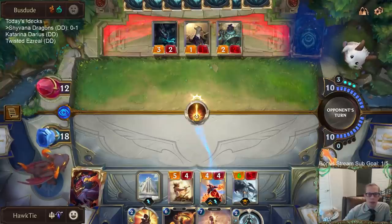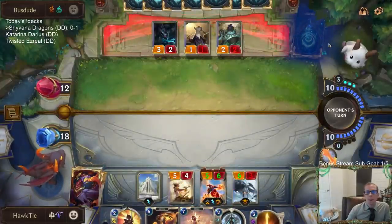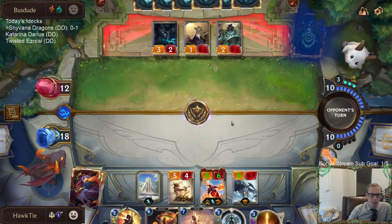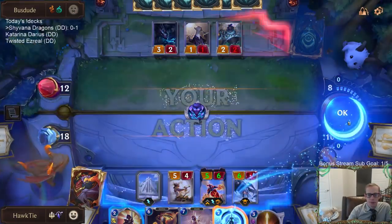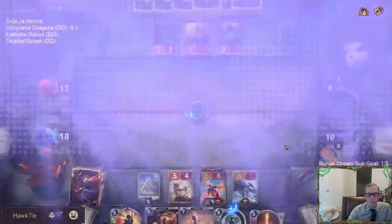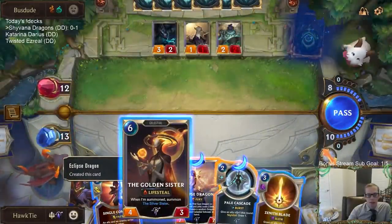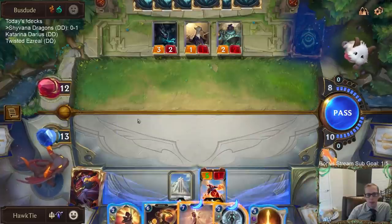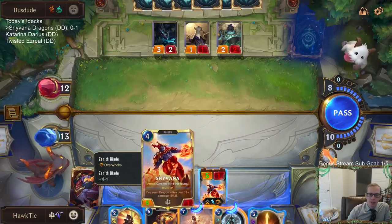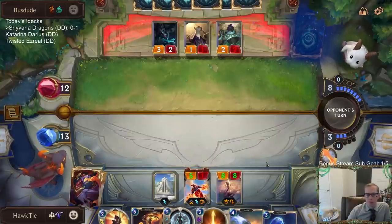This would mean Shyvana would survive Pack Your Bags. I don't think they're fishing for it — I think they absolutely have Pack Your Bags and just wanted me to play more things before casting it. This puts us to 13. Golden Sister would heal me, but I don't get full use out of Golden Sister plus Single Combat right now. Maybe I'll wait and go Eclipse Dragon first — that also has the ability to level up Shyvana.